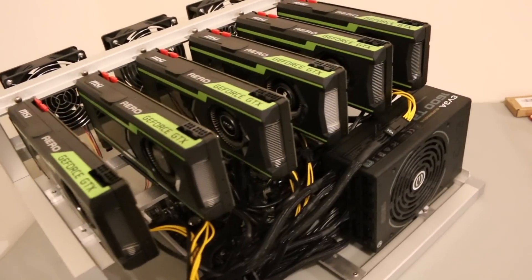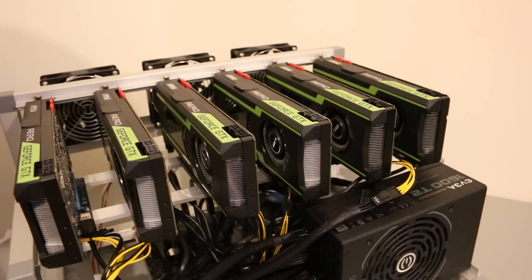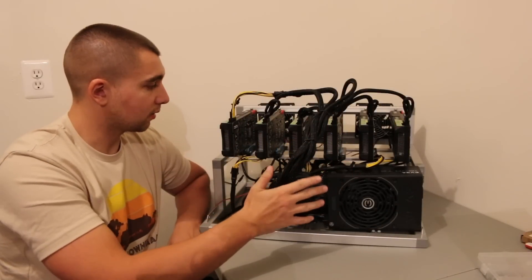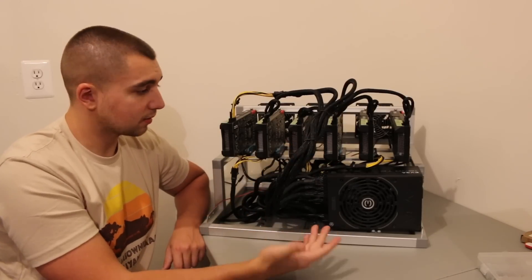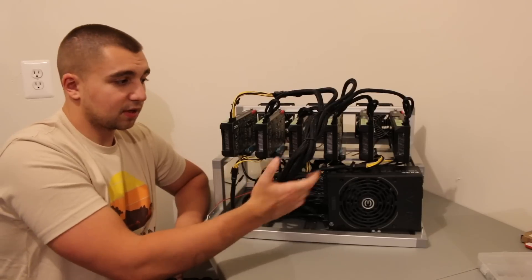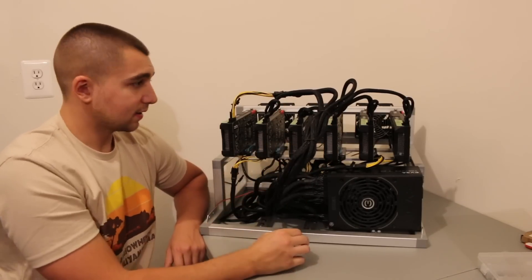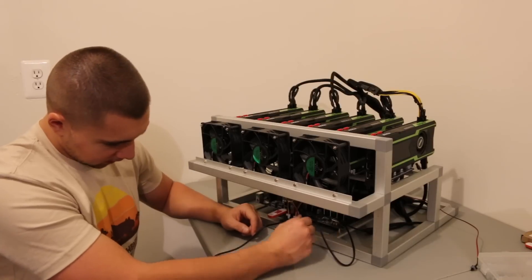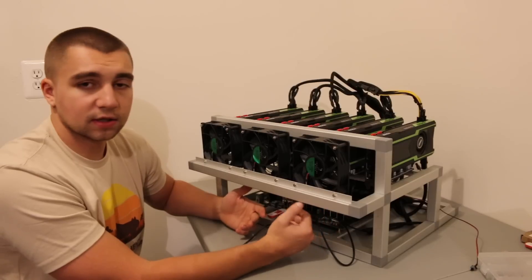I went ahead and mounted the actual cards — nice, clean, perfect fit on this frame. Now let's power it up. Everything's wired up and the PCIe cables are all connected to their appropriate GPUs and risers. Just threw some zip ties on here — nothing crazy with wire management, but honestly this is one of my cleanest builds yet. Just grouped them together and threw zip ties on — four total. I still need to tuck the power switch and manage the Molex power cable for the fans, but I'll do that after a test boot to make sure everything is operational.